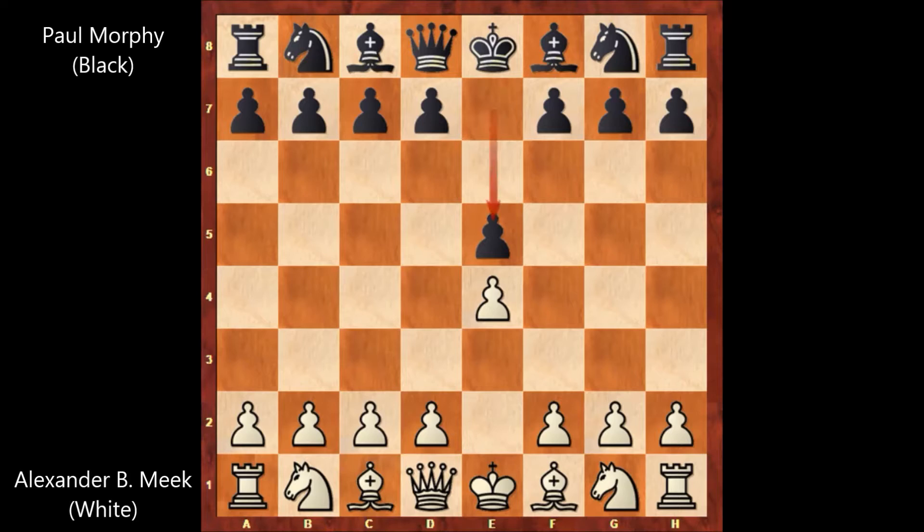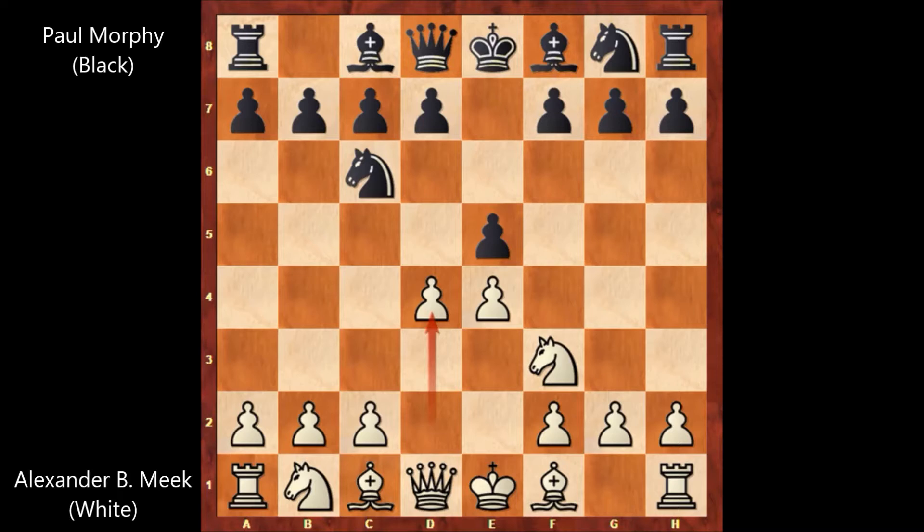Alexander B. Fort Meg starts the game with e4, e5, knight to f3, knight to c6, d4. So we have the Scotch Game.